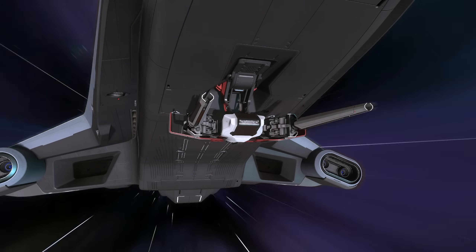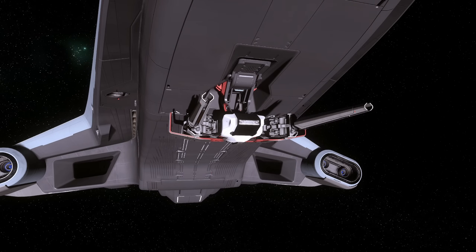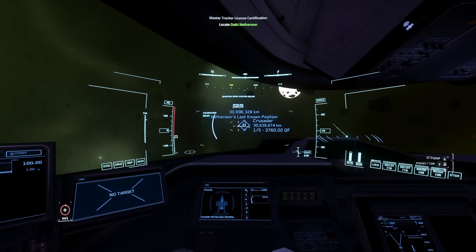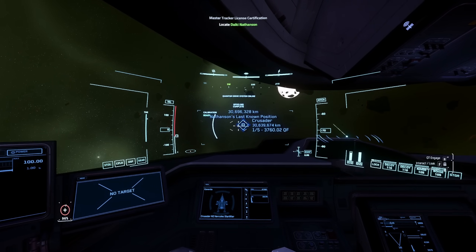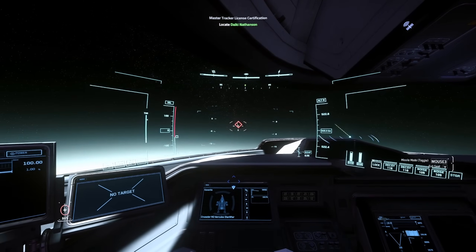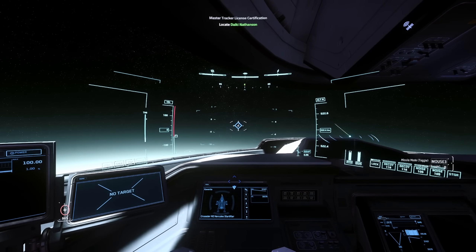Generally for weapons size 4 or smaller, you want to be using laser repeaters rather than laser cannons, as they have a significantly faster projectile speed. One of my org mates has joined me, so I'm going to be grabbing the master tracker license to unlock ERTs. Unfortunately our target is all the way over in Crusader at Yela, but the star map has done a really good job of tracking my journey all the way to the target location — a rarity I've only noticed occasionally in the latest patch.